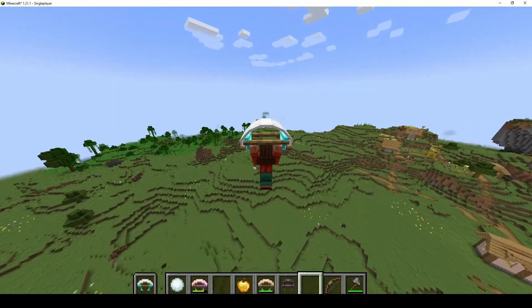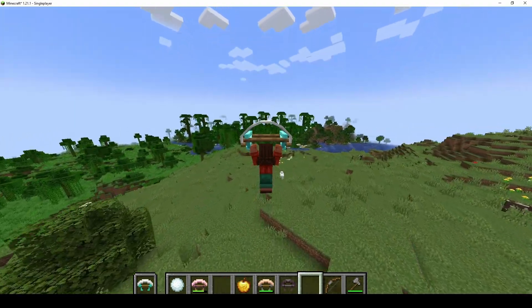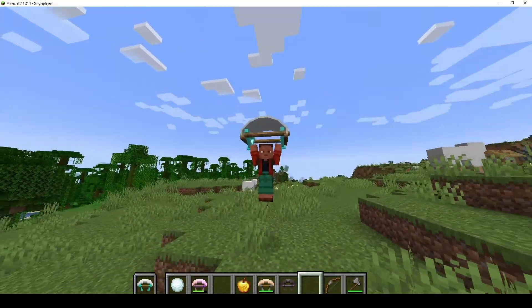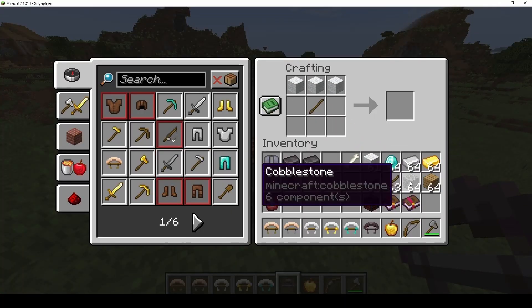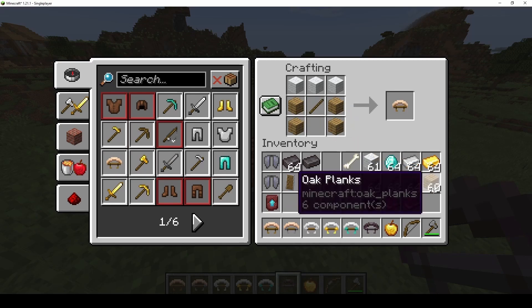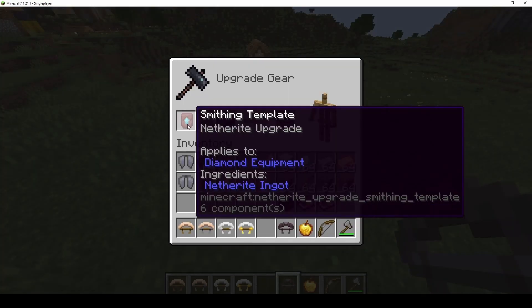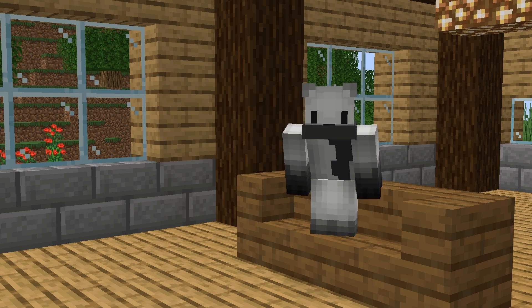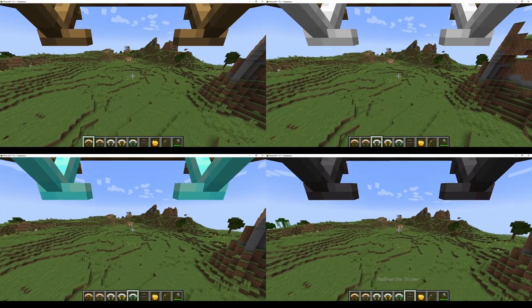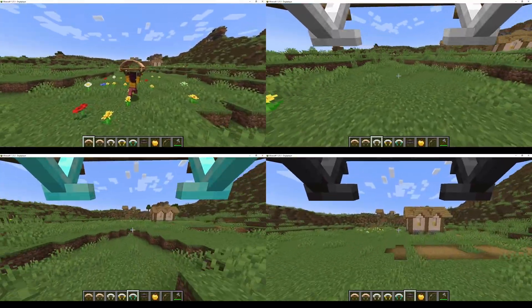Alright so the mod is finally done and this is what it looks like and sounds like when you're gliding. This is how you craft the gliders: using three wool of any color, one stick, and four of the material of your choice. And then for the netherite glider you have to make it in the smithing table. All gliders have infinite durability but the rarer the material, the longer and faster you're able to glide. Here's a quick side-by-side — netherite in the bottom right corner is the fastest and wood in the top left corner is the slowest.